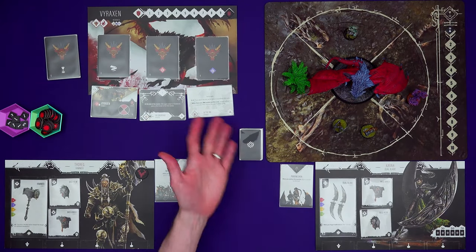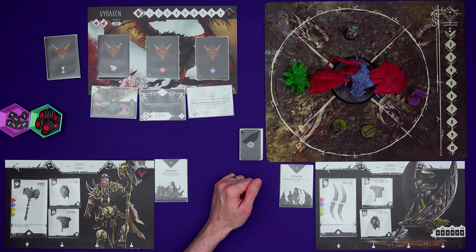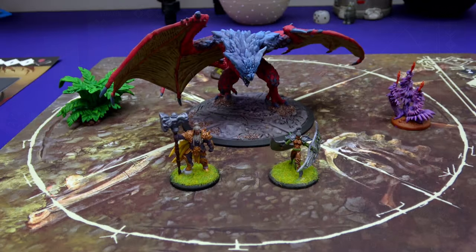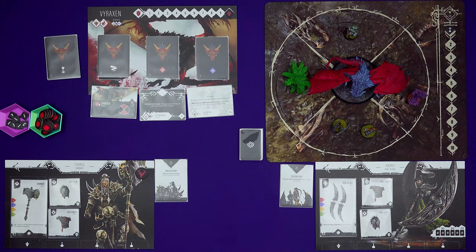Hi everyone, I'm Tom and today I'm going to be showing you Primal: The Awakening, which is a boss battling miniatures game. In the game our heroes will go up against great big monsters. Because we are in a fearsome land, volcanoes are erupting and monsters seem to have got wind of us and don't really want us here. So we must fight.